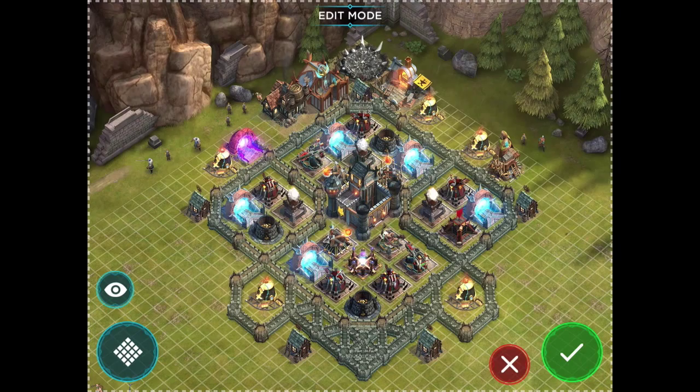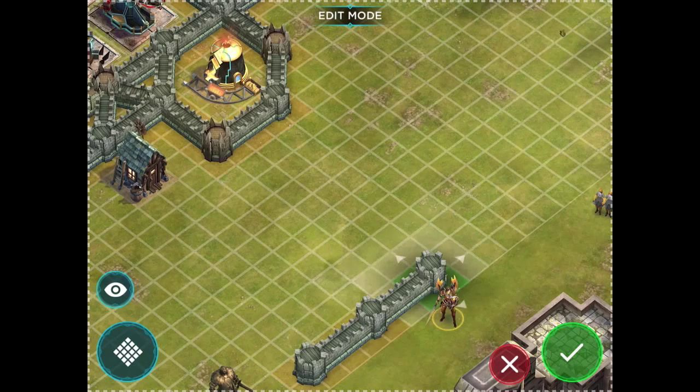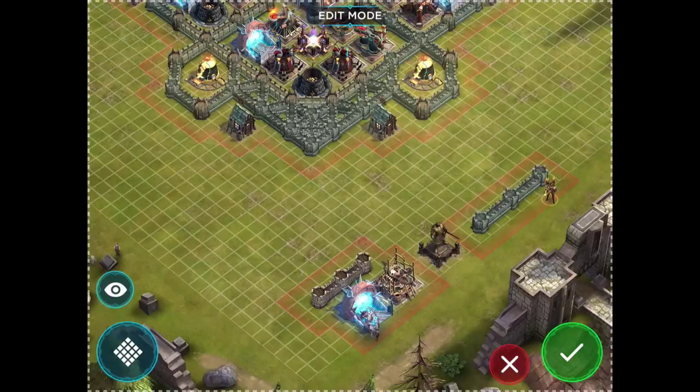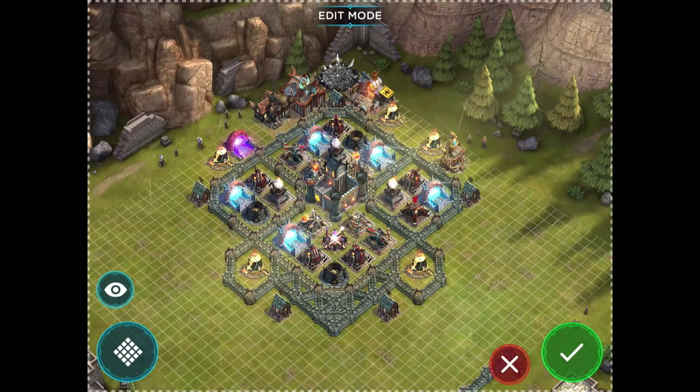I really wish you could save multiple layouts in order to try out different bases — I'd love to give this one a test drive. We're going to be going up to Stronghold 11 defense very soon, but we're really only adding three walls. It's Stronghold 12 where you get new defenses: a second Arrow Launcher, another troop portal to protect, and three different walls. So the Stronghold 11 defense layout can use any of these bases and just add the three walls wherever you like for a little bit of extra fortification — everything covered today applies to Stronghold 11 as well.